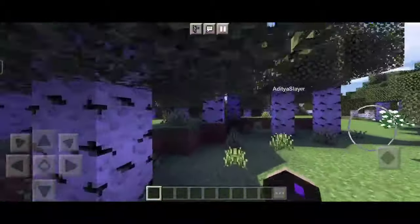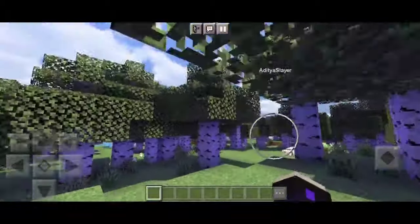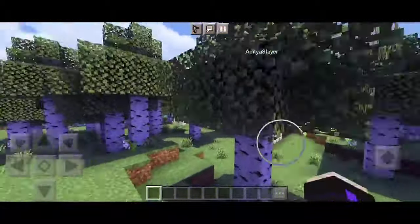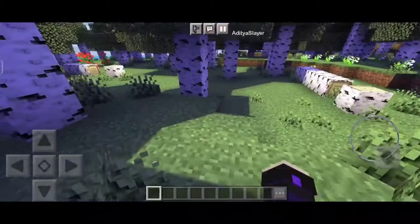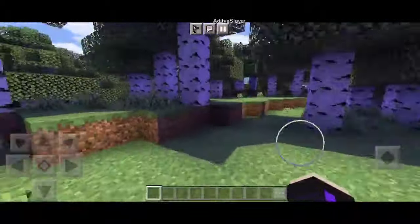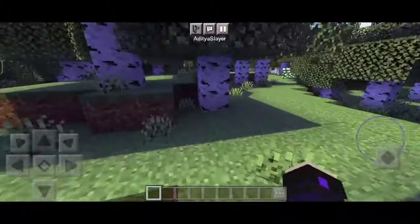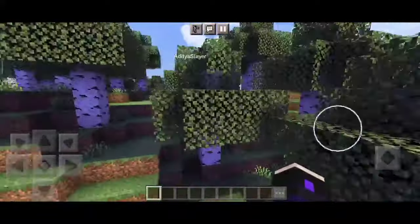It's time to get started. With Ultra Shaders, you can transform your Minecraft world into a stunning masterpiece. Whether you prefer a vibrant and colorful environment or a more realistic and immersive experience, there's a shader out there for everyone. Just take a look at the difference — the world comes alive with dynamic shadows, realistic water reflections, and mesmerizing sunsets. It's like stepping into a whole new dimension of Minecraft.